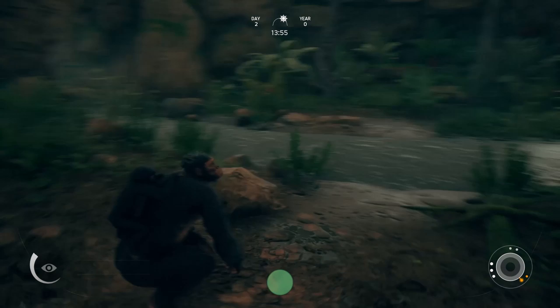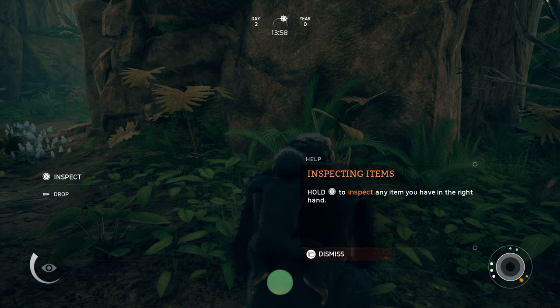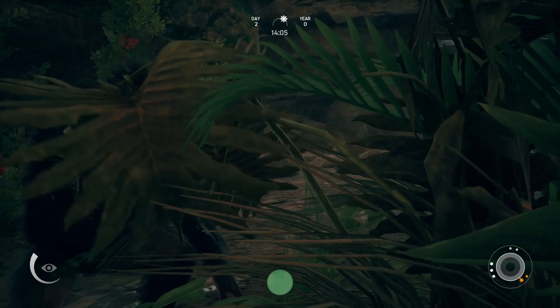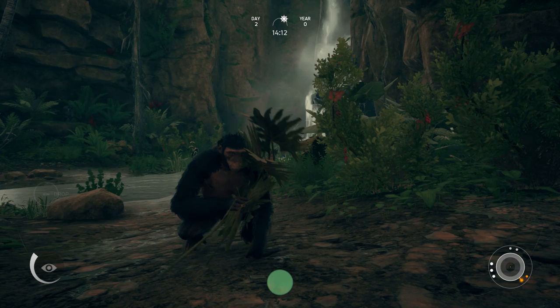There's a couple cool things that we can do. We kind of figured out at least one or two things on how to make certain things. Obviously the first thing you have to do is go around and inspect everything. If you have one of these little babies on your back, it gives you basically XP — which in this game, instead of XP, it's called Neurons. You can inspect an item by holding X. He looks at it, he does the smell. New tool discovery: Natural Grass Psyad.